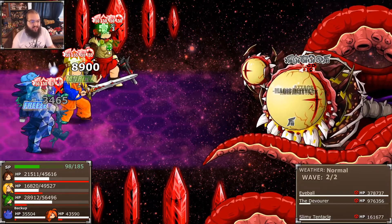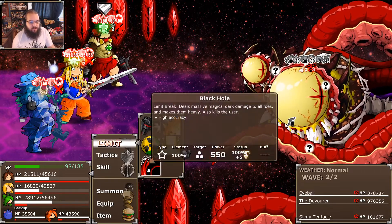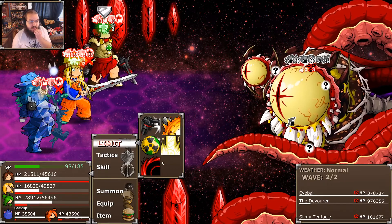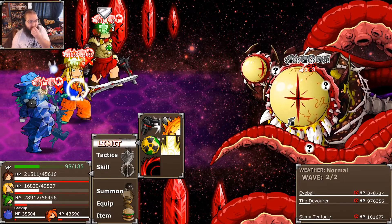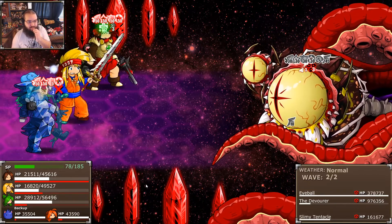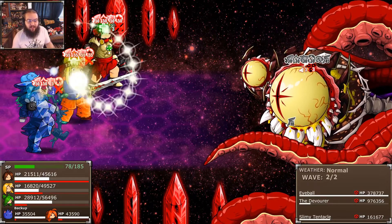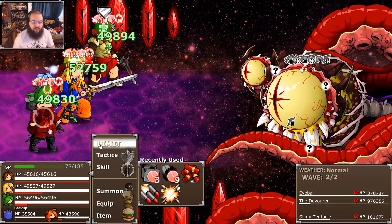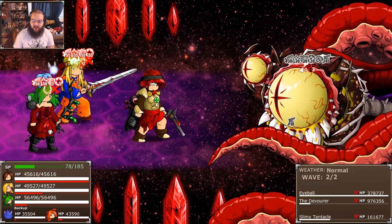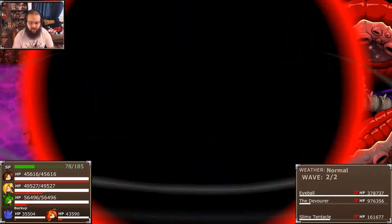That's actually a freeze attack, which is really interesting. Do we have any useful limits here? I did forget about Black Hole. Let's actually do a Black Hole — I forgot I gave it to him specifically so that he has a really powerful limit break to use in this fight. Alright, let's do it. He's already destroyed the entire planet — what harm could possibly come from introducing just a little black hole into the mix?